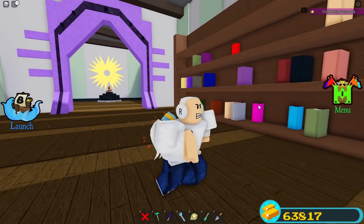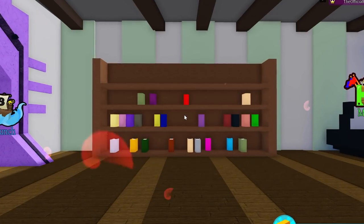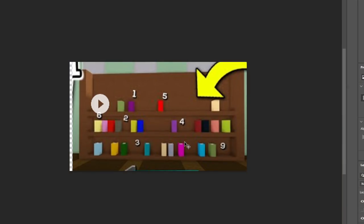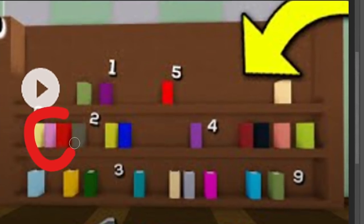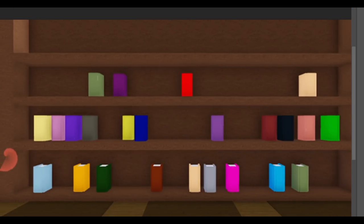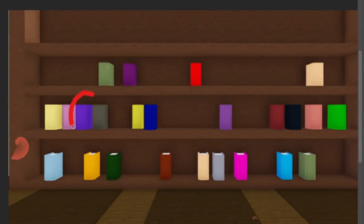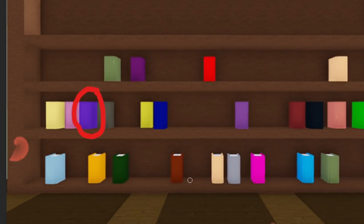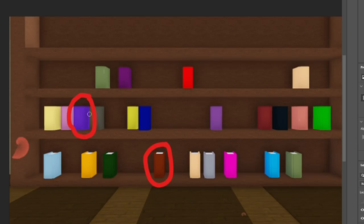Something has actually changed on this bookshelf, and nobody really knows why — this happened in a recent update this year. Looking at a side-by-side comparison from one of my old thumbnails versus now: the old bookshelf had a red book and a blue book in specific spots. But now, that red book is completely gone from the plushy room — it got replaced by a purple book, and that blue book got replaced by a brown book. Nobody really knows why.